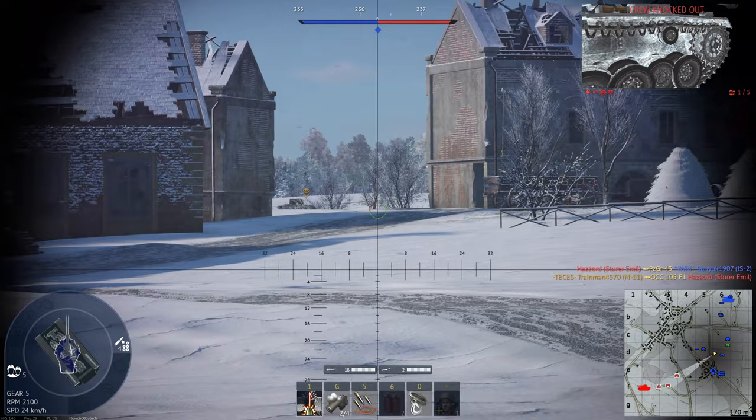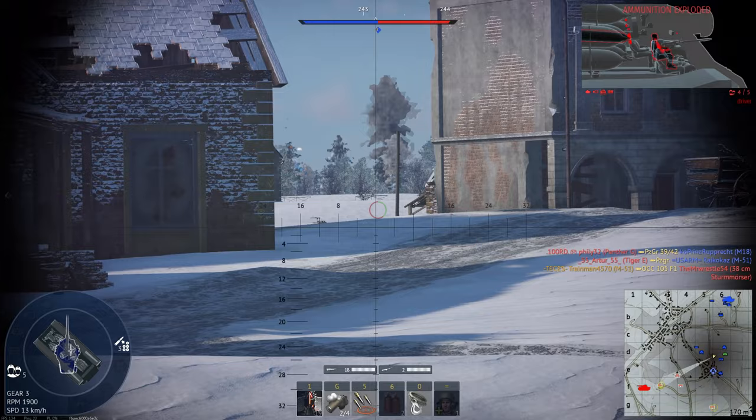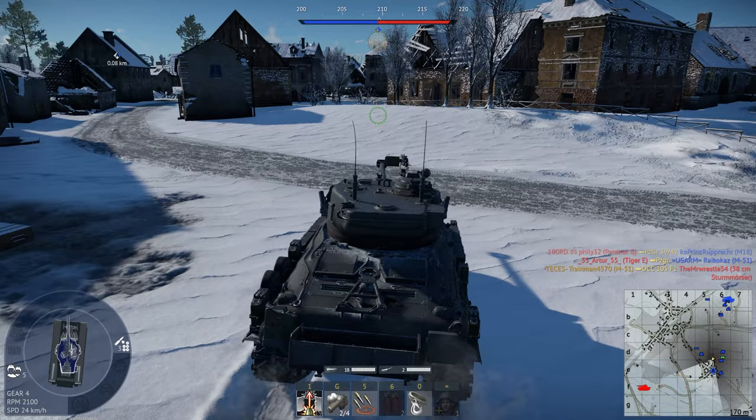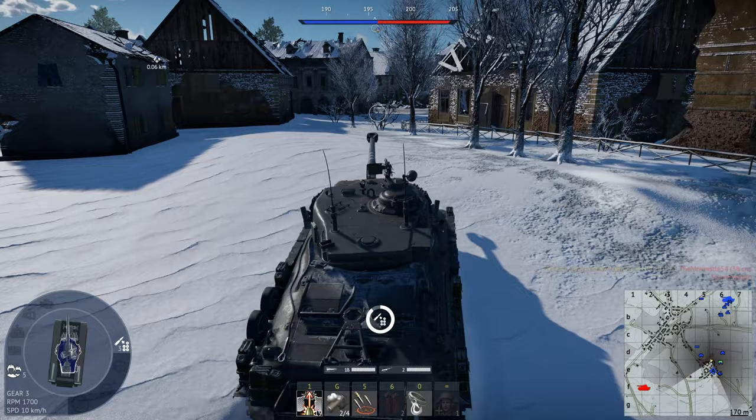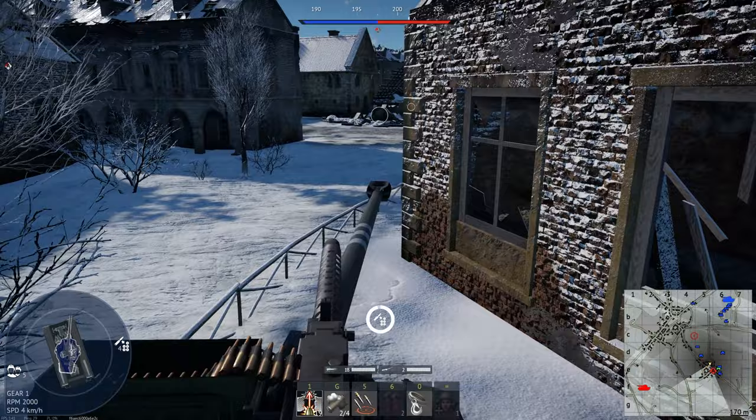Sturmtiger right there — do I engage him? We actually managed it. His ammunition is quite large so it wasn't very hard to hit. Now in steady fights is where the M51 does start to have a bit of weakness — it is an M4A1 hull, so it's very easy to kill. Although you do occasionally bounce a couple rounds, but that's more because they get Gaijin'd, not because you have any good armor.